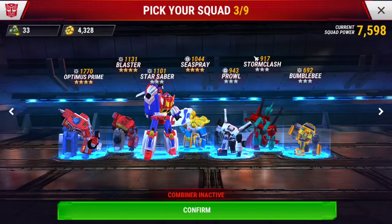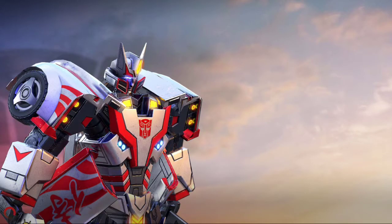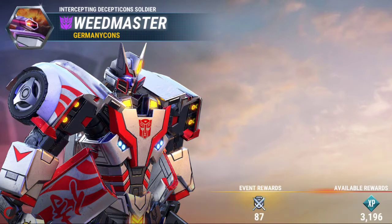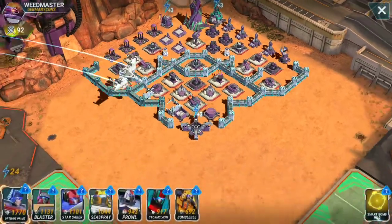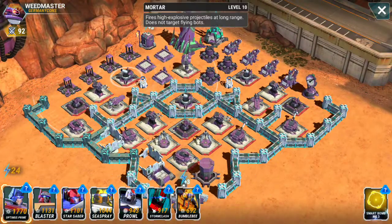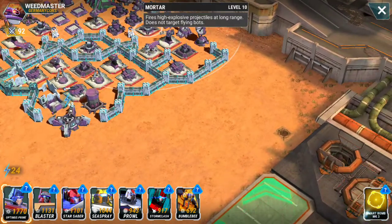I hate using up this many coins but I'm going to do it anyway — Zone 12 again. Come on, level 10 mortars. Come on time trap base — I want to show how Sea Spray works on that too. We do have some level 10 mortars here, just not lined up the way I like.